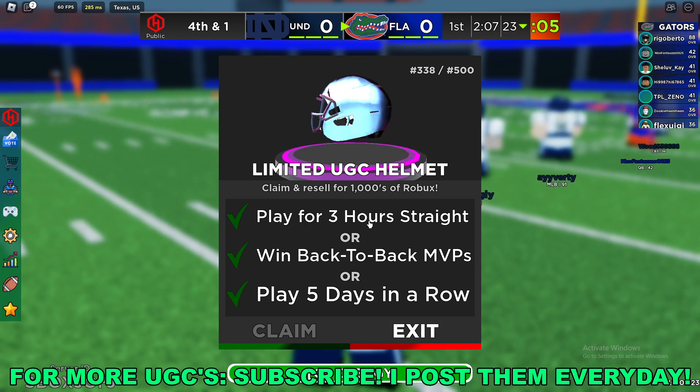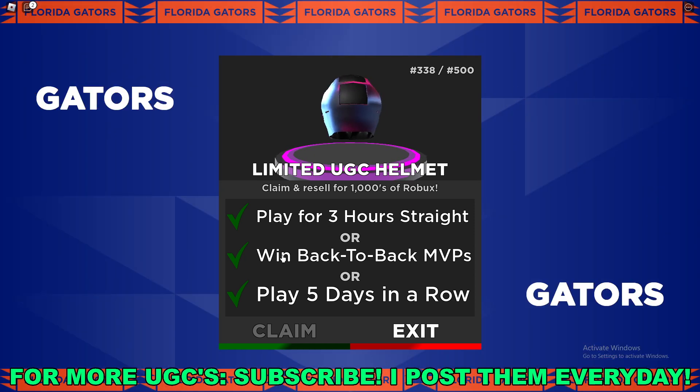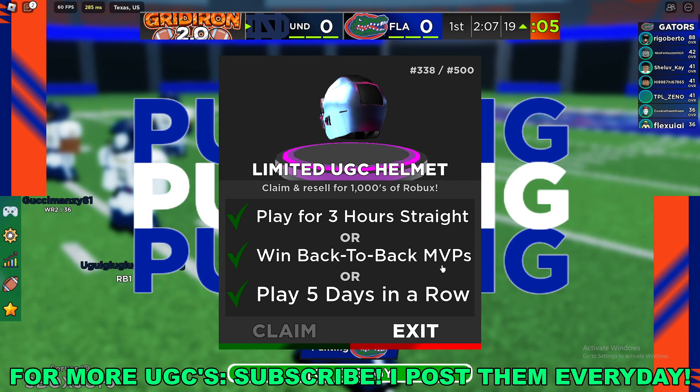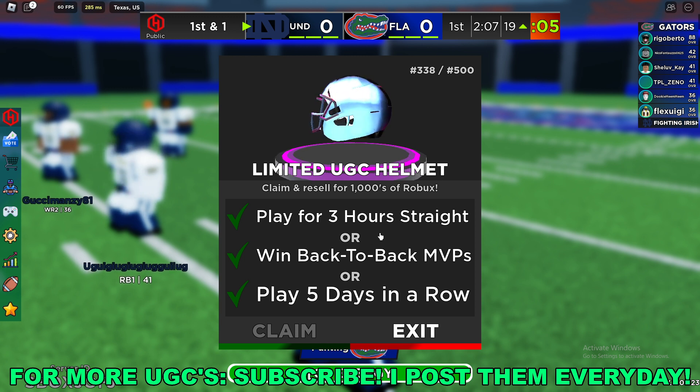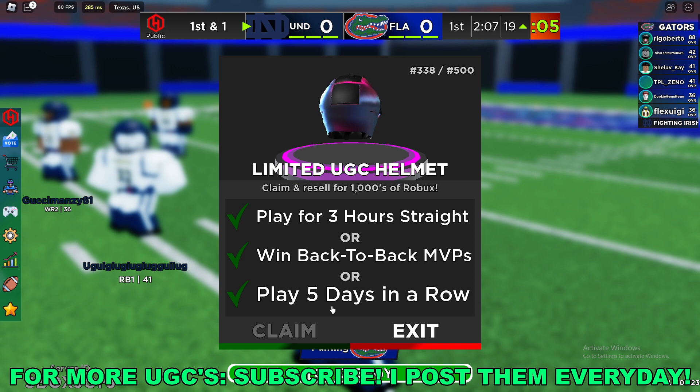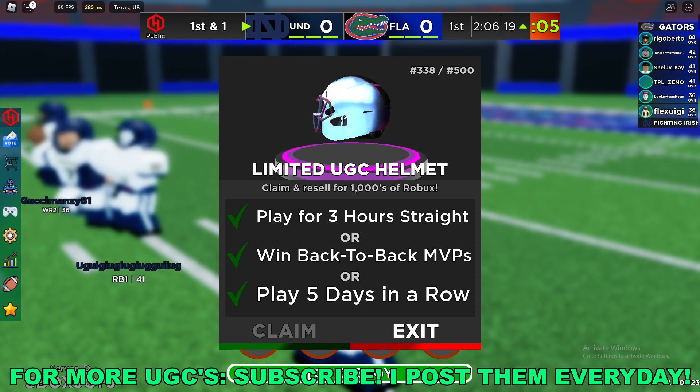You have to either play the game for three hours straight, win back-to-back MVPs, or play five days in a row. You only have to be able to do one of these to actually get the UGC — just one, and then you can claim it.